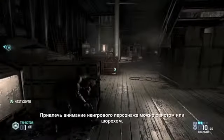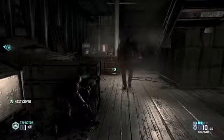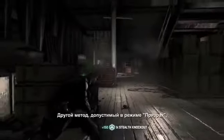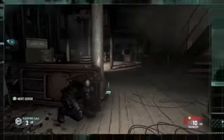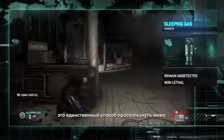One way for us to manipulate the AI is just to attract them outright with a whistle or a whisper. Another method that keeps our ghost score intact is to use sleeping gas and other non-lethal gadgets. Because this enemy is standing in the light, this is one way for us to slip past undetected.